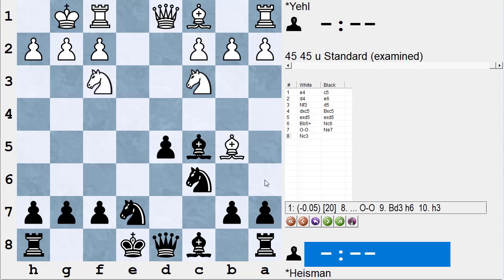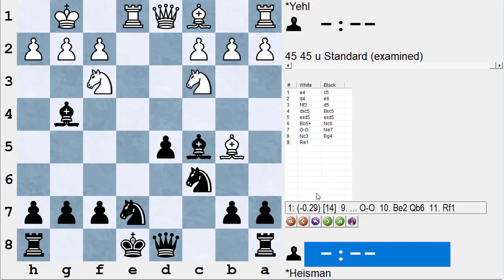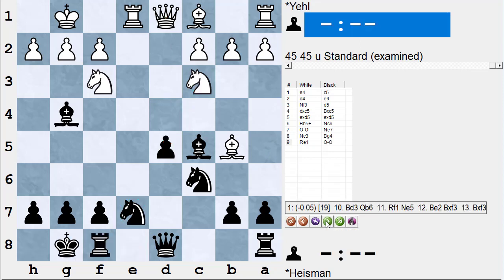After king takes f2, knight e4 check puts him in big trouble: king g1, queen b6 check, and he's got to watch out for even Philidor's Legacy there. I didn't see that, of course. So I just played knight g7 so that if he plays rook e1, I could castle. He plays knight c3 hitting the pawn. I could have castled or played a6, but I played bishop g4 — the computer says not the best move because now he can play h3.